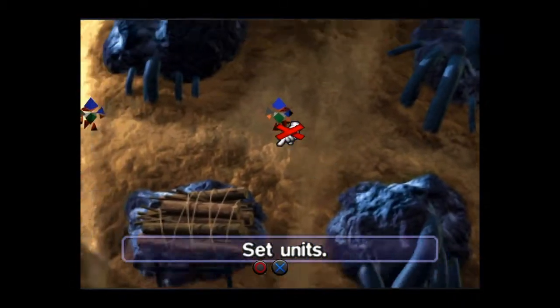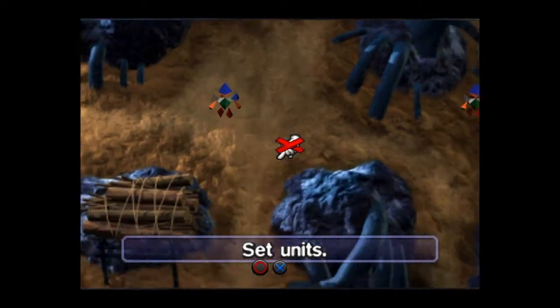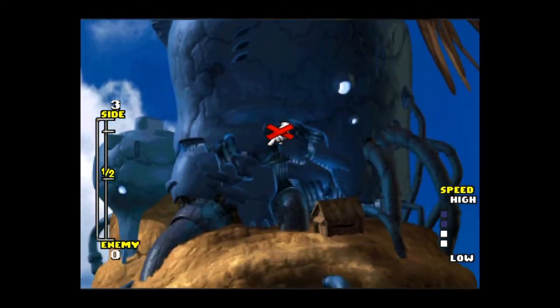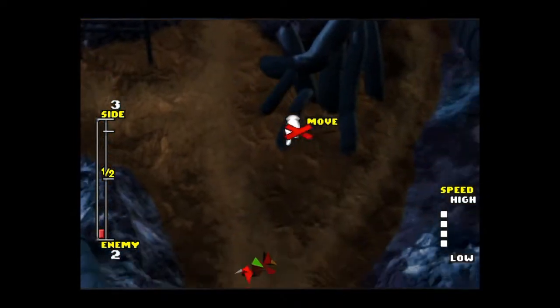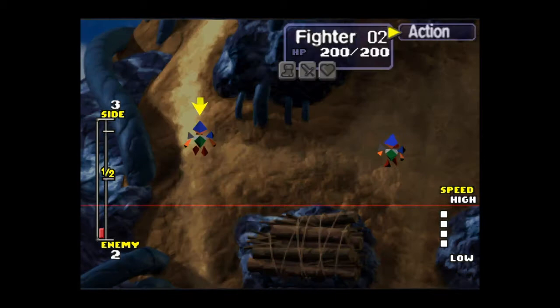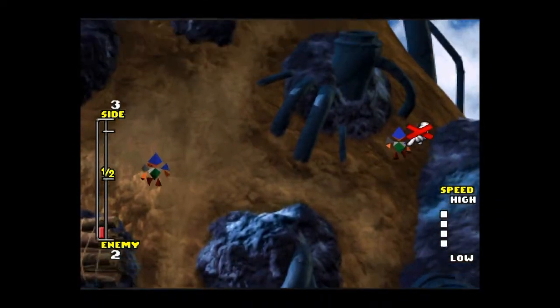What I've done is set three guys to the front — one in the middle, one on the left, one on the right. Start the game with just three guys, speed it up because I don't like how slowly this goes, and then tell all of them to go right to the front, right to the bottom of the screen.